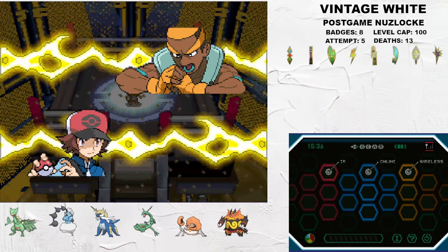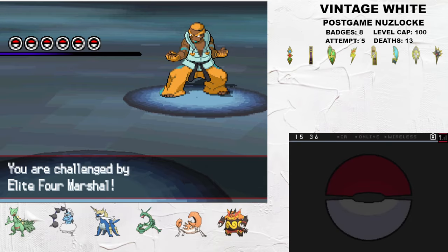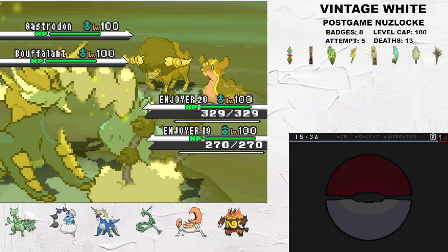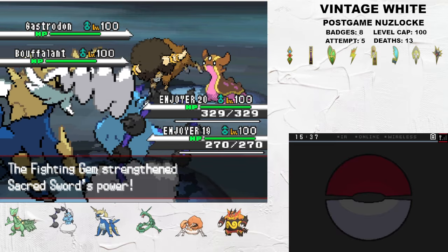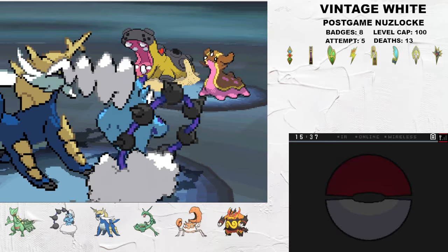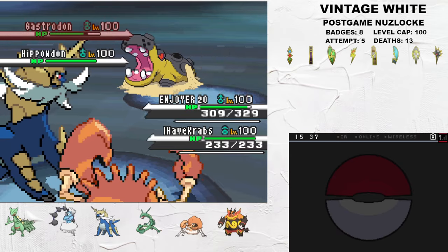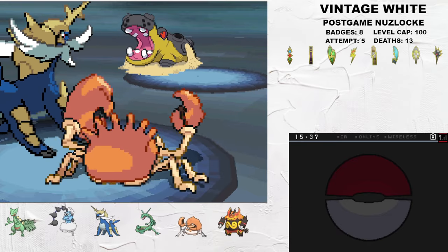Marshal is the hardest and riskiest fight in the entire Elite Four. His full Sand Team returns in an even more terrifying fashion. I lead with Samurott and Thundurus as Marshal opens with Bouffalant, who is now part Ground-type, and Gastrodon. I use a Fighting Gem-boosted Sacred Sword to score a fast kill on Bouffalant, and then Protect Thundurus. Thundurus is dead to Stone Edge from the incoming Hippowdon, so I U-Turn out and Sacred Sword Gastrodon. I can't attack Hippowdon with a Water move because of Gastrodon's Storm Drain, but Sacred Sword clutches up and gets a massive crit as I switch Kingler in.